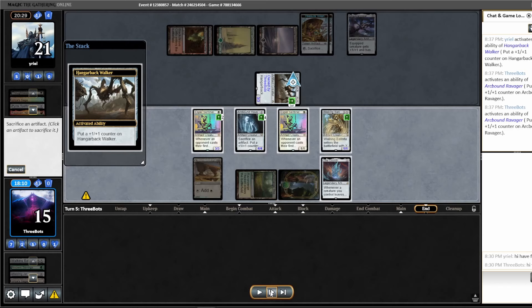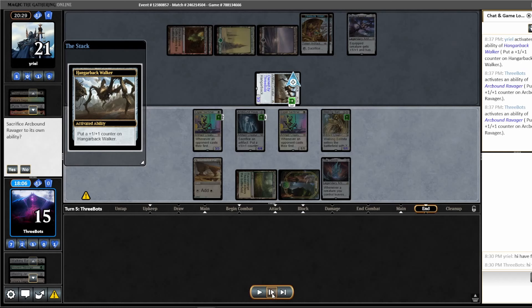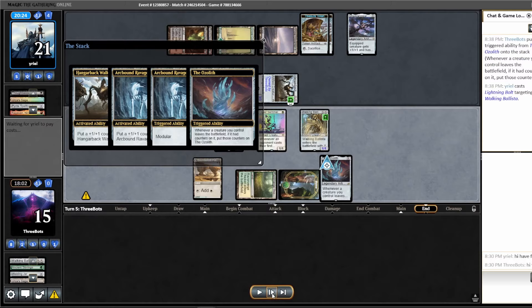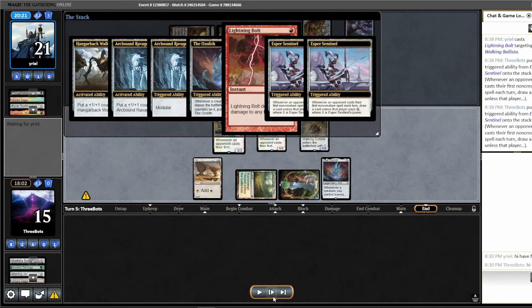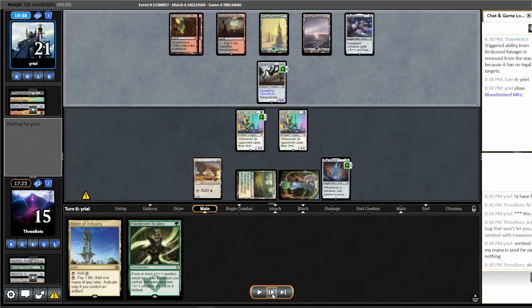Opponent gets a land and activates Hangarback Walker. I decide to sacrifice something in response and take this opportunity to put all of my counters from Arcbound onto Walking Ballista. Honestly, don't know if that was the right call because we were so winning, but our opponent does have the bolt to get rid of the Ballista. Now though, we have a 3/3 Esper Sentinel and five counters on the Ozolith. So I'm counting on these Sentinels to get there, even though our opponent has Lurrus in hand. This game went from pretty winning to pretty losing pretty quickly.